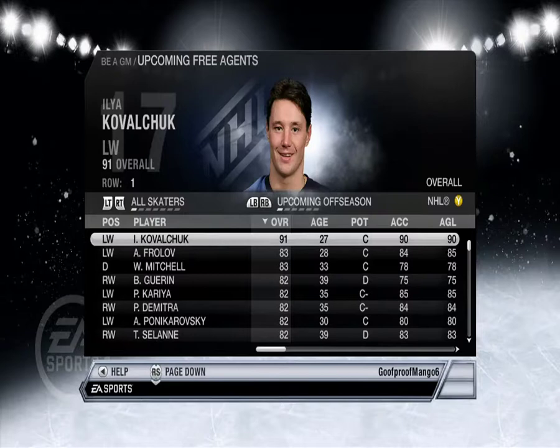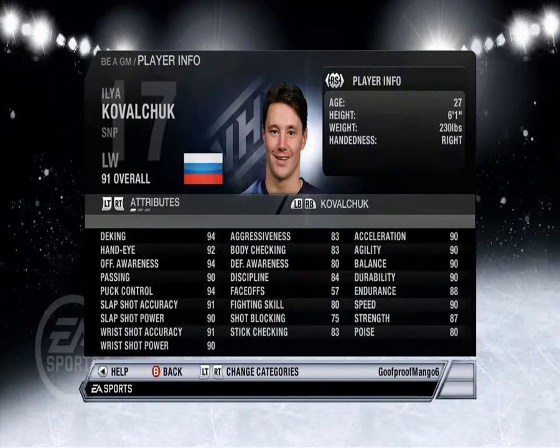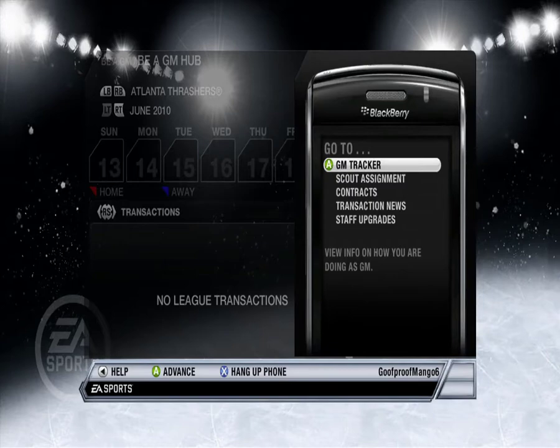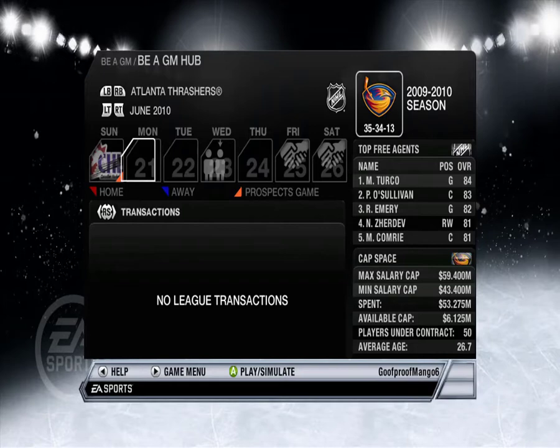Free agency — upcoming free agents. Aaron Asham, Kovalchuk... let's sign him. It doesn't have like all the stars and stuff like that. Maybe if I go to player info — there's no potential stat in this game. Still using a BlackBerry. Okay, so what do we have here?